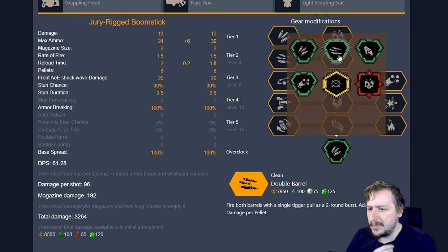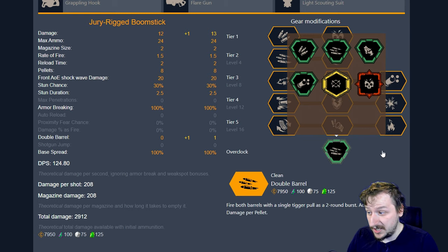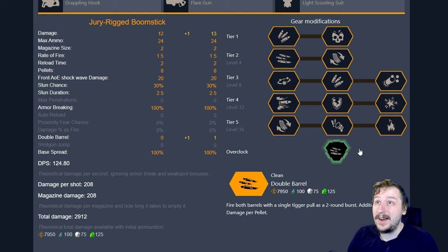Our second overclock is Double Barrel. I think it's the weakest and probably the worst overclock for the double barrel, because this does give you one more damage per pellet, which is rather nice — you can do even more damage. But every time you fire the shotgun, you are forced to fire both barrels, which is rather annoying, because one barrel is enough to one-shot a grunt. Firing both barrels, you're likely going to be using up more ammunition, and those two firing barrels won't give you that much more of an advantage in any realistic fight, whether you're fighting a Praetorian, a Dreadnought, or anything like that.